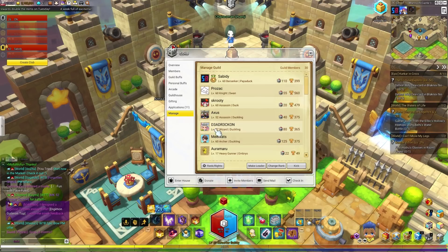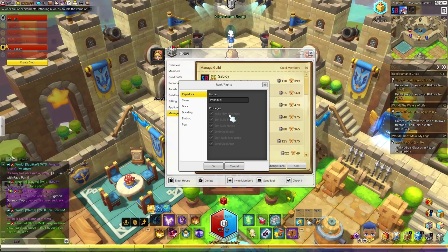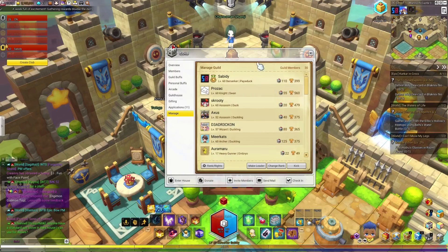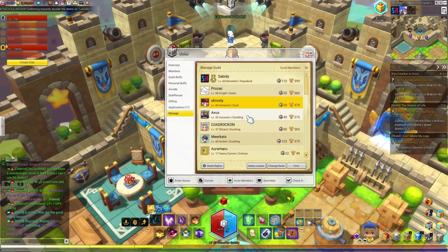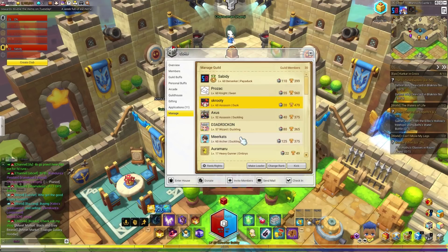The manage tab is the most important tab in my opinion. This is where you create your ranks and rights, giving privileges to whatever role and renaming your roles. If I wanted to give a guildie a role I would click on their name, change the rank, and give them whatever rank I configured in ranks and rights. You can also make a guildie a leader or kick them — I'm not going to do either for obvious reasons.